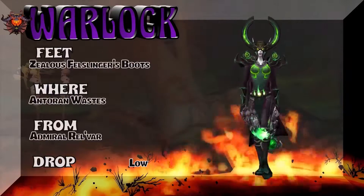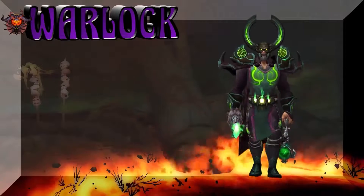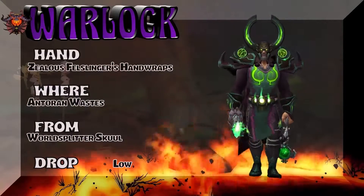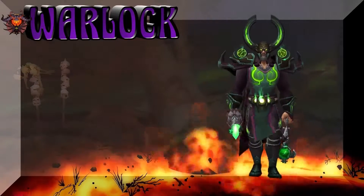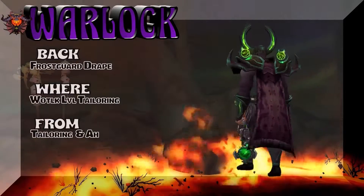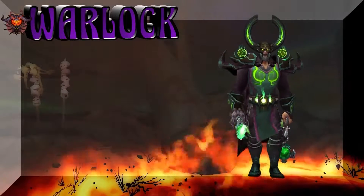Zealous Fellslinger Boots — part of the same set as the shoulders and the head. The gloves as well. So this is predominantly the Zealous Fellslinger set out of Legion. You're going to have to farm it, but it's kind of worth it — it looks really cool, very Warlock. Frost Guard Drapes — super easy pickup there.